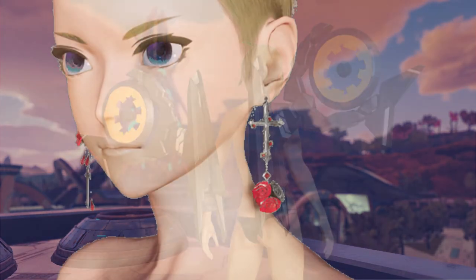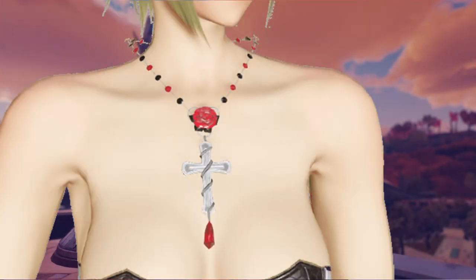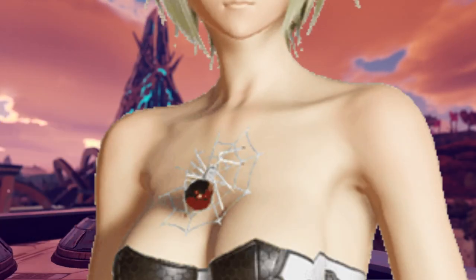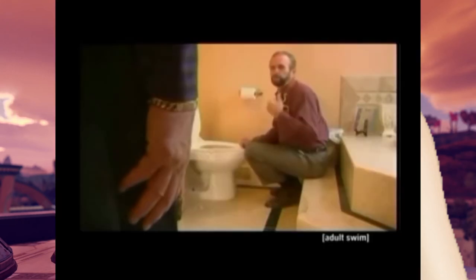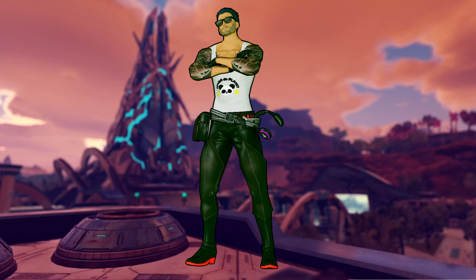The Rosagothic accessories — these earrings — are nice, especially as a contrast to all the futuristic stuff. Last but not least, you've got the Arachne brooch, basically a decorative spider you can put on your chest. It's a nice little Halloween item that they've added to the ticket.